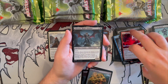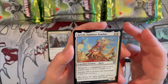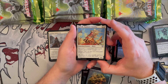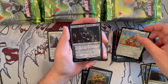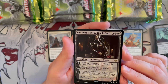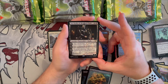We get a foil Taborax, Hope's Demise again, and then Kaléth, Sunmane Familiar — beautiful borderless art, a 1/1 horse. Whenever a commander you control attacks, you put a +1/+1 counter on it, and it has partner. Good for any counter deck. Then Ob Nixilis, the Fallen on the list — before his facelift! He's a planeswalker that costs three generic and two black with three loyalty. Plus two: each opponent loses a life and you gain that much life. Minus two: create a 5/5 black demon token with flying, you lose two life.